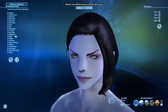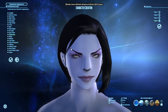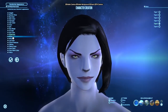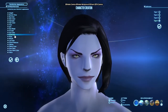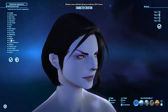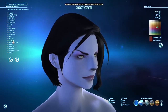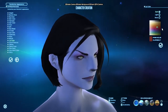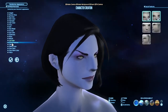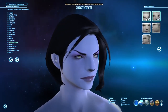Eyebrows number four — her eyebrows are actually arched and rounded, but I didn't have an option like that, so I went for these diagonal ones. They still don't make much difference, so they're fine. Nose number five. Mouth number two — she has a really big mouth with thick lips. Lip color: she has a dark red lipstick, so I went for this one here with the dark setting, and it kind of gets the look.